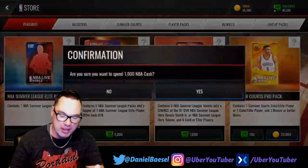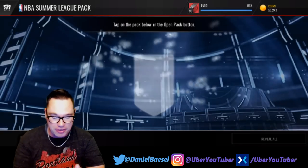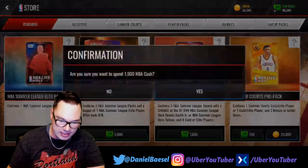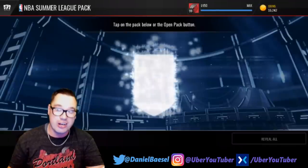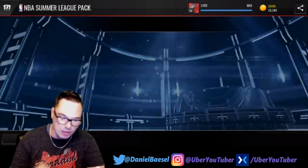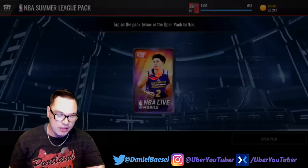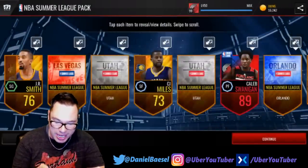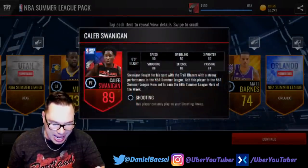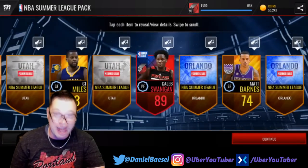Actually, let's stay true to our word — buy four packs and then we'll buy the booster, so it's basically like a mini bundle. Four packs — let's rip and hopefully come away with a few elites. I really want to check out that Zach Collins card. We got a bunch of collectibles — nothing crazy — that's pack number one. Pack number two: these aren't cheap, the elites are going for about 140k in the auction house right now. Pack number three — no elites yet. Pack number four — Caleb Swannigan, 89 overall from my Portland Trailblazers! He's got 90 speed — for a power forward, that's filthy — and 86 shooting. Nice pull!